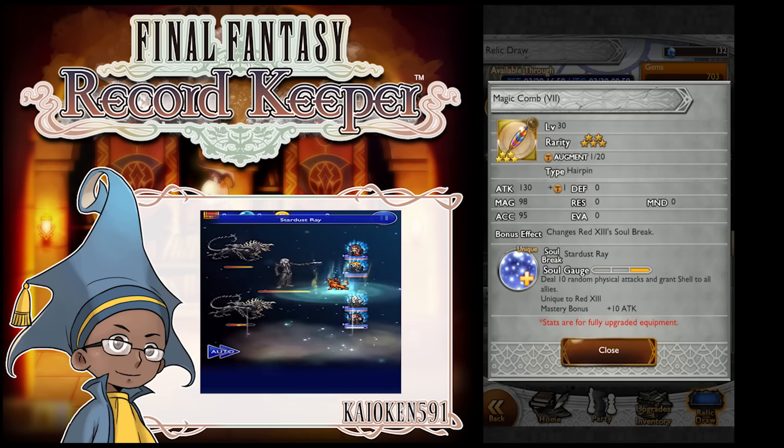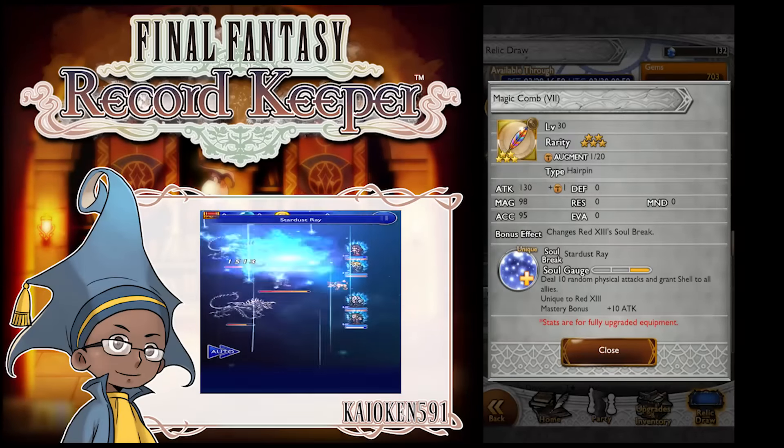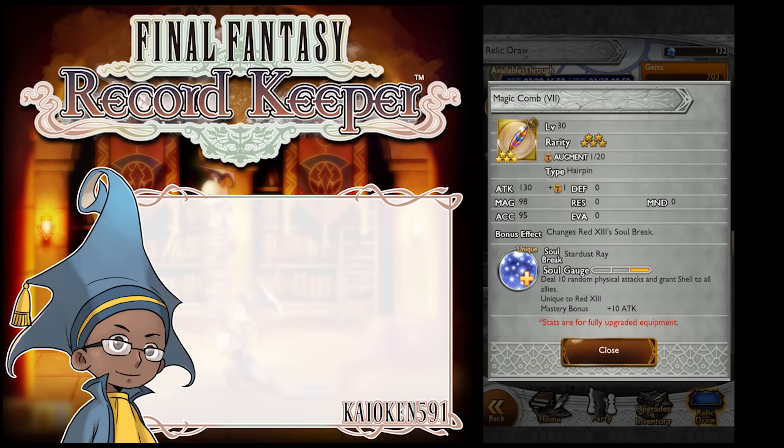It deals 10 random physical attacks and grants Shell to all allies. You guys know that I like this one because I pulled it by accident, and I was using Red 13 for quite some time. It turns him from your average support character into a support character that can also deal damage along with granting Shellga.